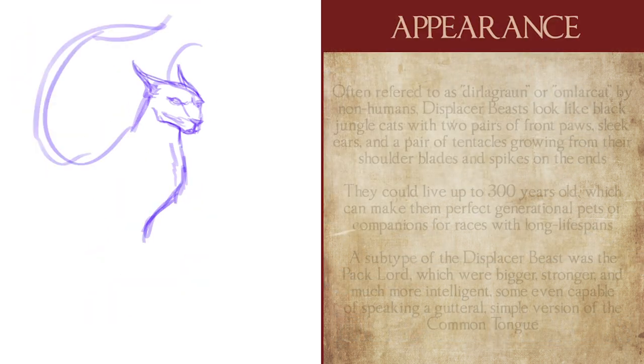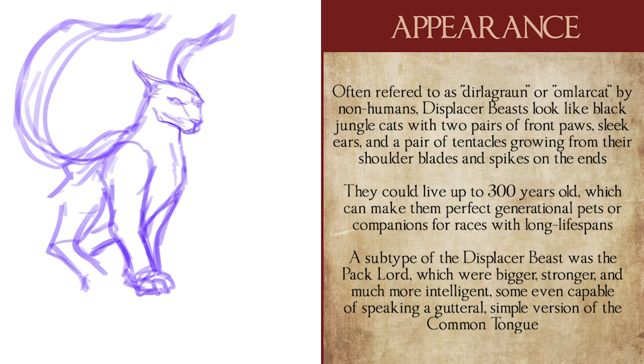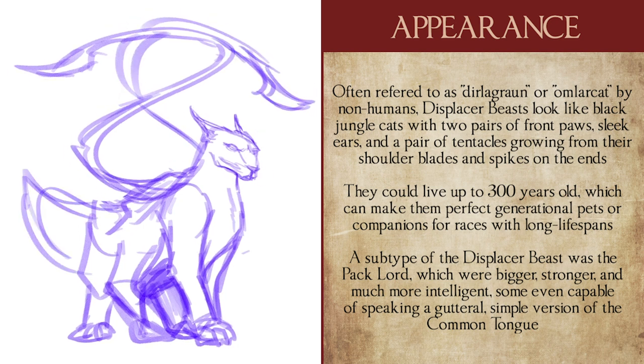Often referred to by alternative names such as Der Le Grand or Amlar Cat by non-humans, displacer beasts are monstrosities that bear the shape of large black-furred felines similar to jaguars or pumas, albeit with two pairs of front paws, one pair of back paws, and two long whip-like tendrils that sprout from their shoulders, ending in a spiraling of sharp horn-like barbs.